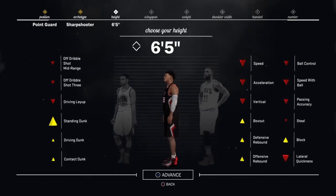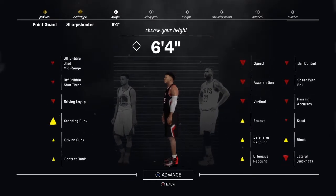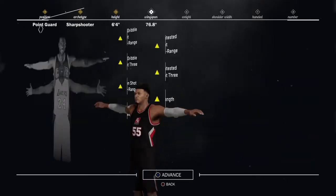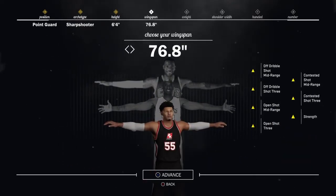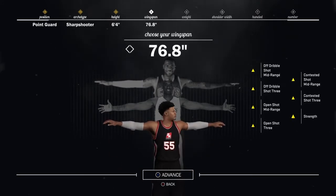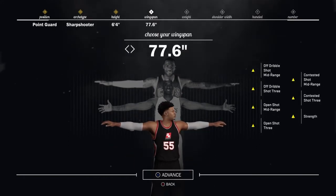I prefer 6'4 for this build so you can dunk and grab rebounds in the paint too. Make sure you get the shortest wingspan possible so you can keep your shooting at a high level. Don't get the longer wingspan because as you can see, when you go to a longer wingspan, the shooting starts to go down — so the shorter the wingspan the better.